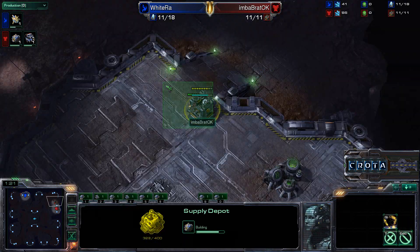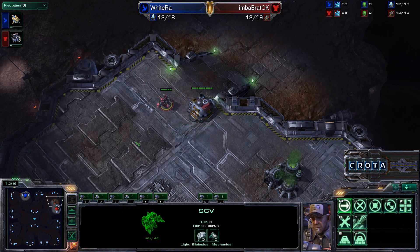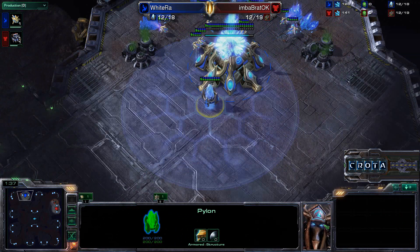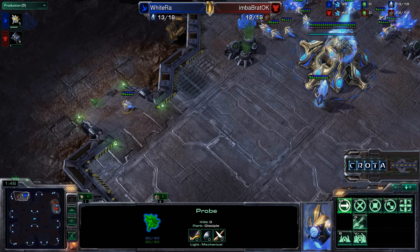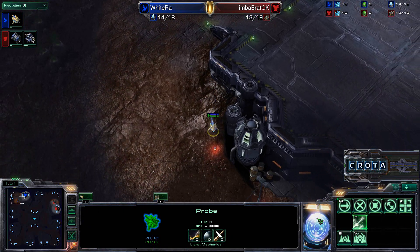Let's take a look into this game. It looks like Braddock is going to be opening up with a supply depot and a barracks on the front door. We'll see if he goes for gas. Meanwhile, WhiteRaw should be scouting after the gateway. It looks like he's discontinuing the Chrono boost getting up that gateway — actually, he is not setting up a gateway. He is instead going for a very fast Nexus.